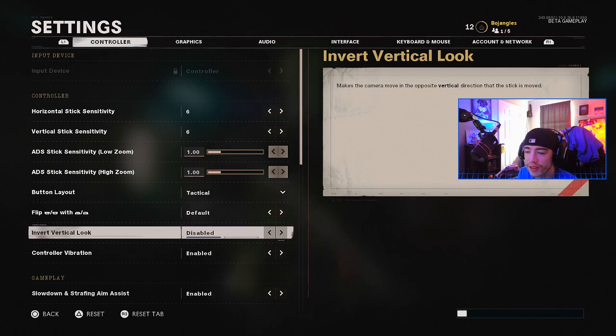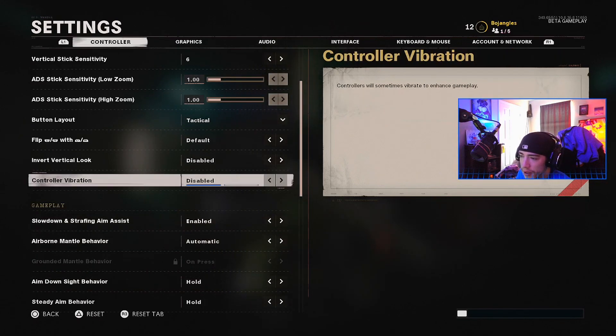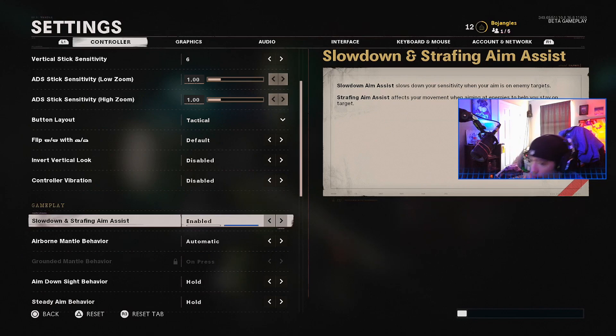Don't flip your bumpers, don't invert your look. Disable controller vibration — mine have the vibration motors taken out. For slow-down strafing aim assist, I would enable this. You want this enabled — this is basically your aim assist. There are a couple other options related to aim assist which I'll show you in a second, but slow-down strafing you definitely want on.